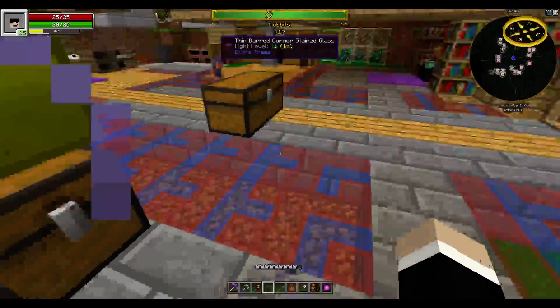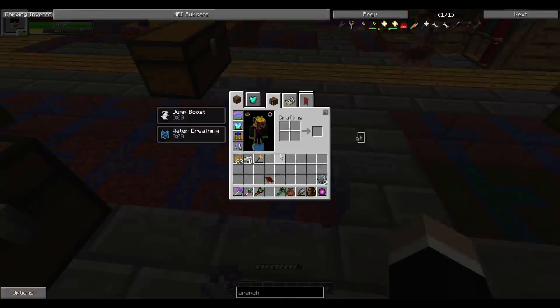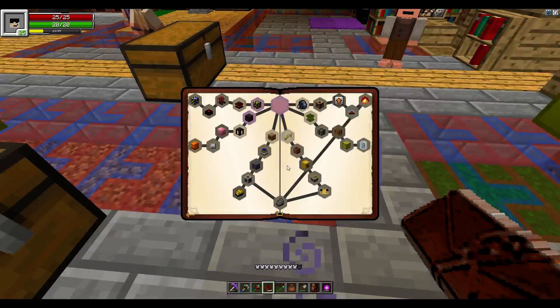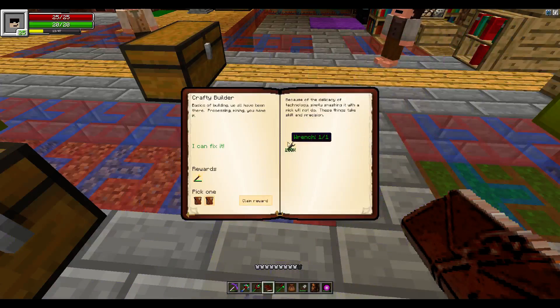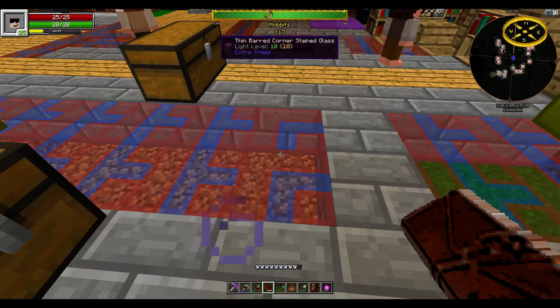It gave me an omni wrench in exchange - I like that! Cobalt tools in return. Could have been useful earlier in the game. Next build craft step is a redstone engine.